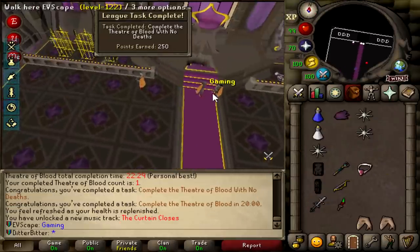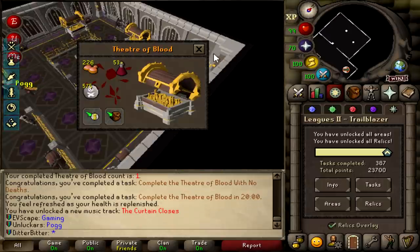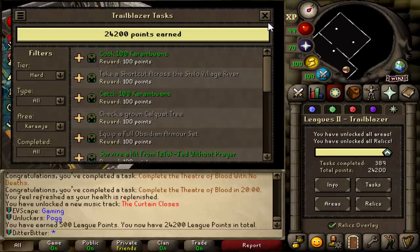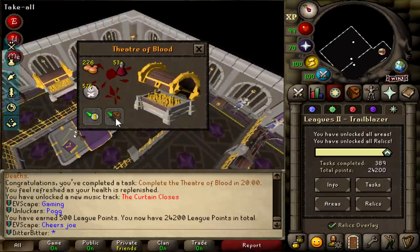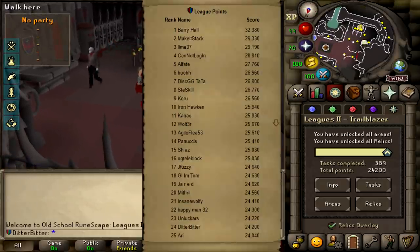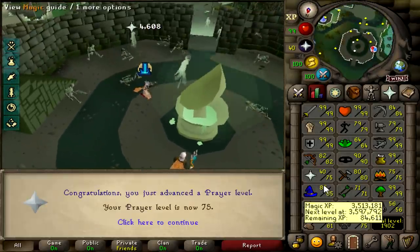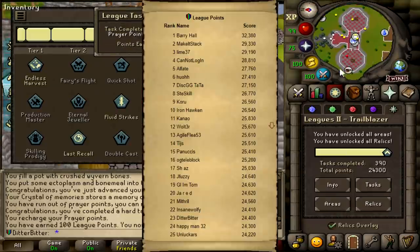And that, ladies and gentlemen, was our first ever Theater of Blood on the Trailblazer League. Let's see what my points jump up to - 24,200! Oh my god, that is so nice. And with that Theater of Blood completion putting me at 24,200 points, that puts me at rank 24 on the leaderboards out of every single person playing Trailblazer League. Insane progress made today, gaining thousands of points and climbing rank all the way to the top page. After that TOB, I did one more task and I actually got myself to rank 23.